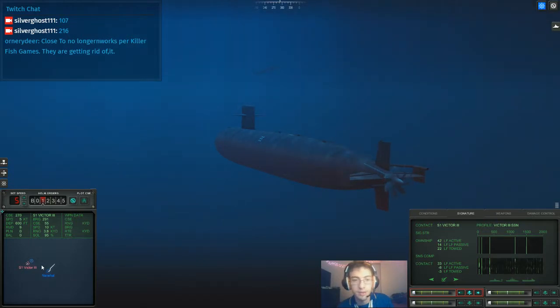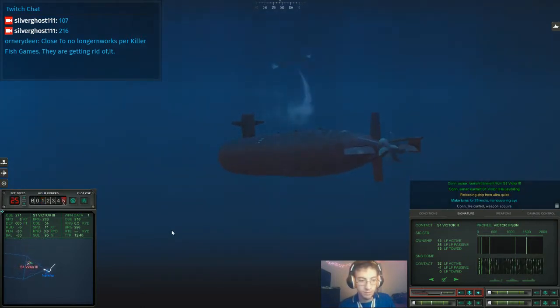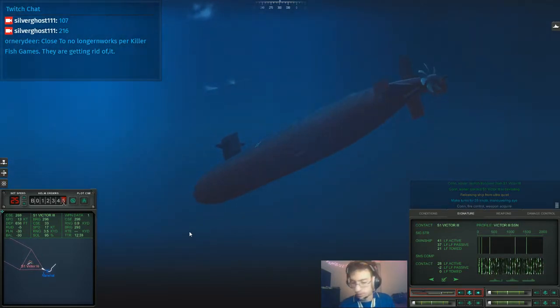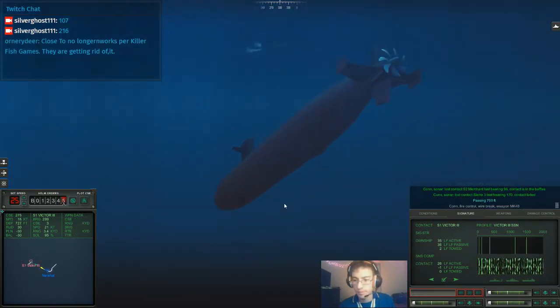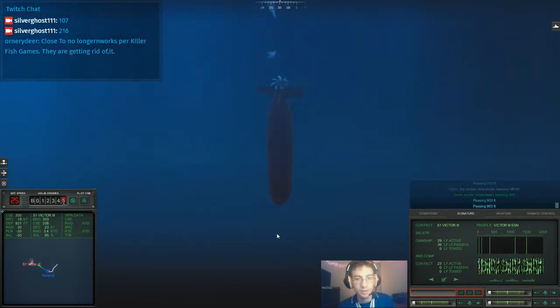Well, that's good to know. I honestly did not know that. I'm going to throw a torpedo into this guy because he's a little close. Con sonar, launch transient from Sierra 1. Con fire control, weapon acquired. Hopefully on him. Con sonar, passing 700 feet. Con fire control. Con sonar, noise maker bearing 3-0-0. Passing 800 feet.